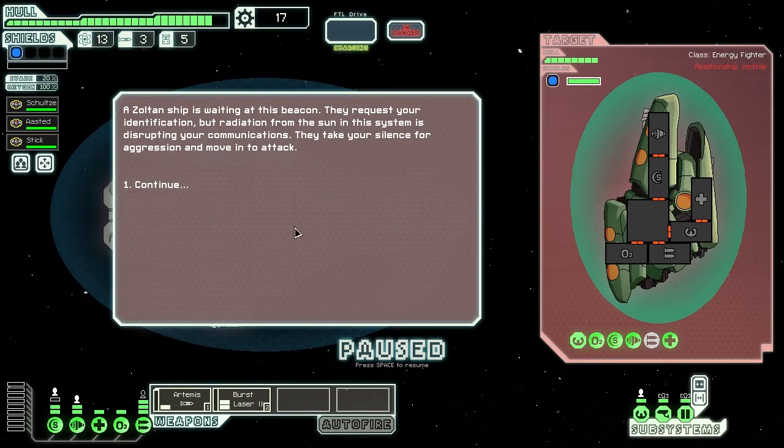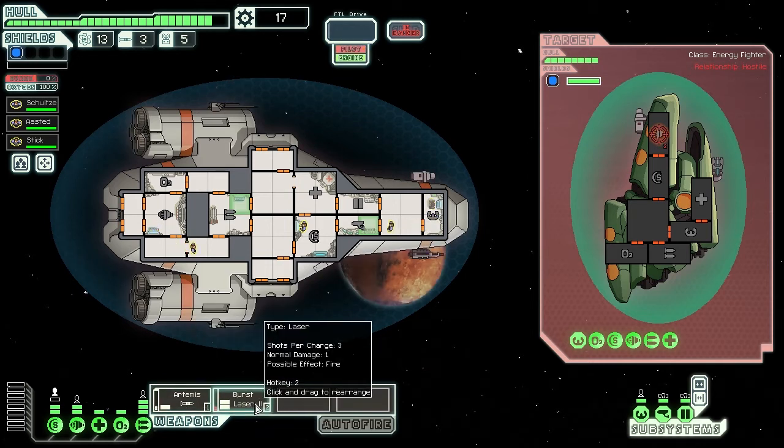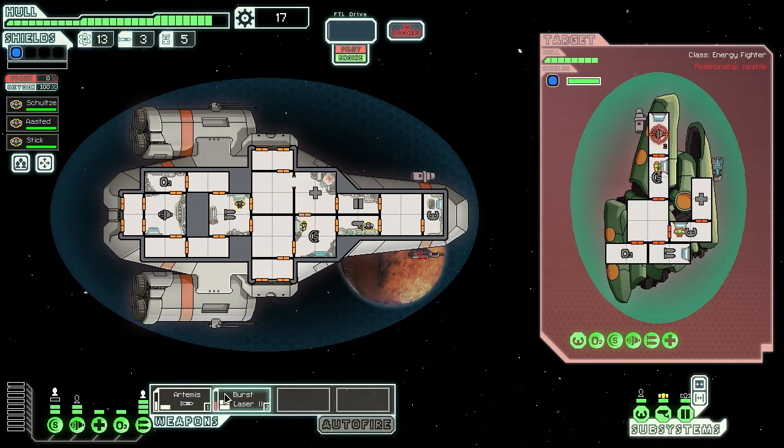A Zoltan ship is waiting at this beacon. They request your identification, but radiation from the sun in this system is disrupting your communications. They take your silence for aggression and move to attack - why would they do that? Dear lord. Pause the game. Really what I want to do is upgrade the shields so I've got more shield action going on, but we've got our weapons all up. You stay on shields, I'll probably see you go on weapons. Burst on - I always go for engines. I'm going to keep it on burst laser because I don't want to run out of missiles.